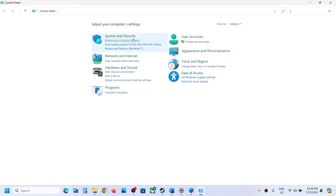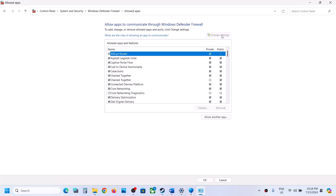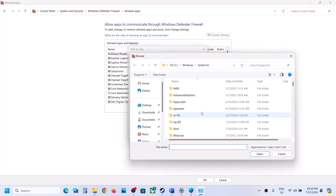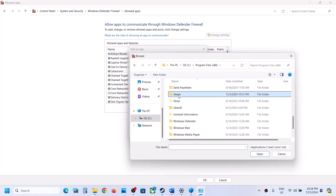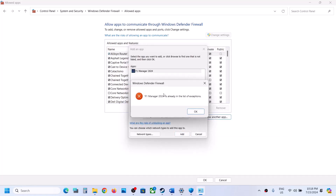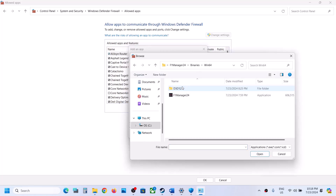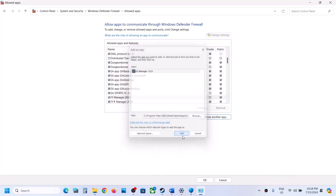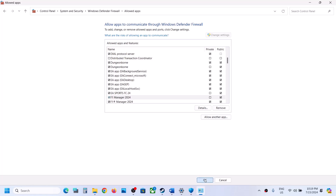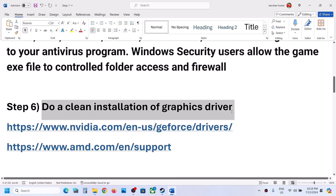Now type Control Panel in the Windows search box and go to Control Panel. Go to System and Security, then Windows Defender Firewall. Click Allow an app or feature through Windows Defender Firewall, click Change Settings, then Allow another app. Click Browse, go to the game installation folder, open the game folder, select the exe file, click Open, then click Add. Again click Allow another app, Browse, open the Binaries Win64 folder, select that exe file, click Open, click Add, then click OK. Launch the game and check.